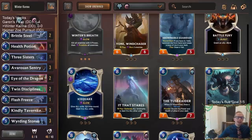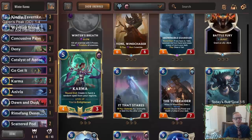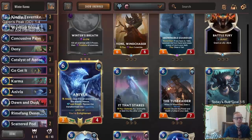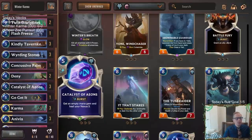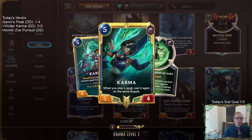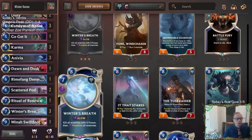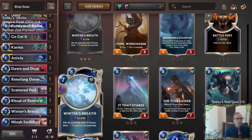Welcome everybody on Twitch chat and YouTube for some Winter Karma. This is our next donation deck of the day — a control deck with both Karma and Anivia. It's trying to get enlightened: Karma levels up when you're enlightened, and Anivia levels up when enlightened as well. With Karma enlightened, she'll double cast your spells, which combos with Winter's Breath — three copies. The first cast frostbites all enemies, and the second one kills all enemies, making it a seven-mana one-sided Ruination.